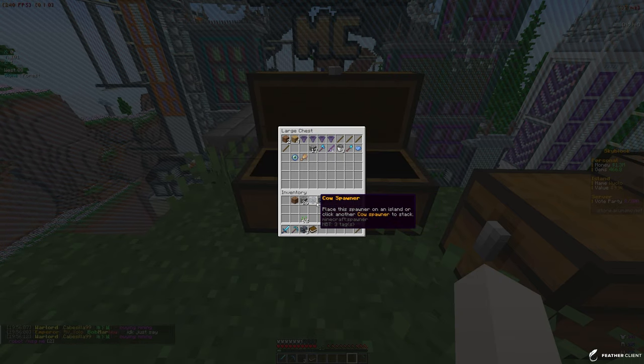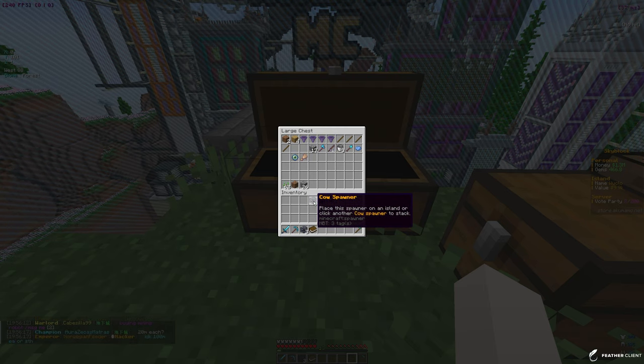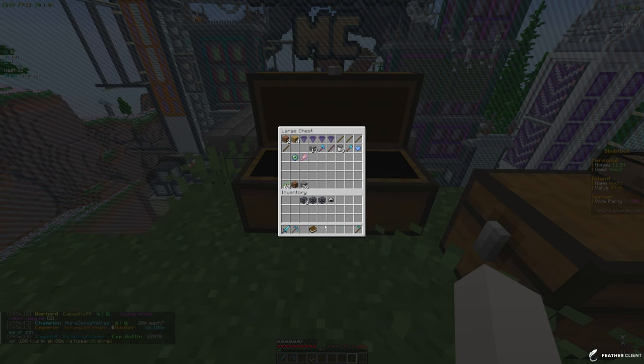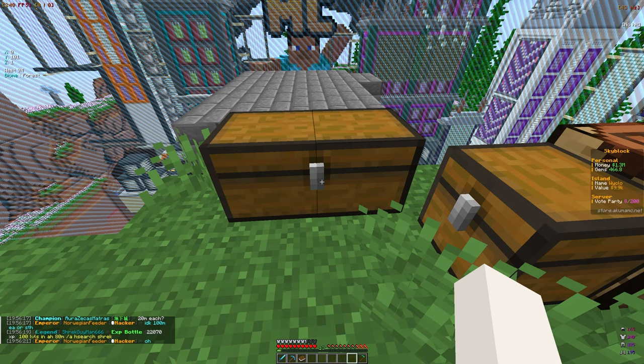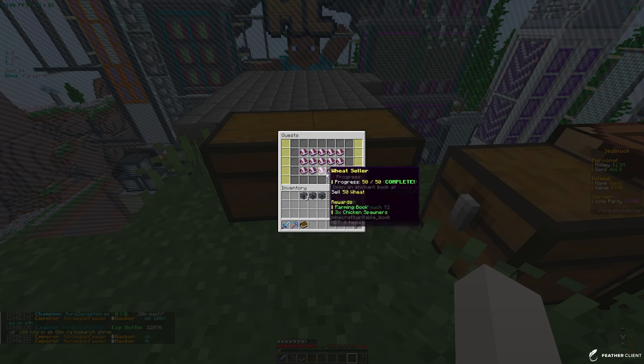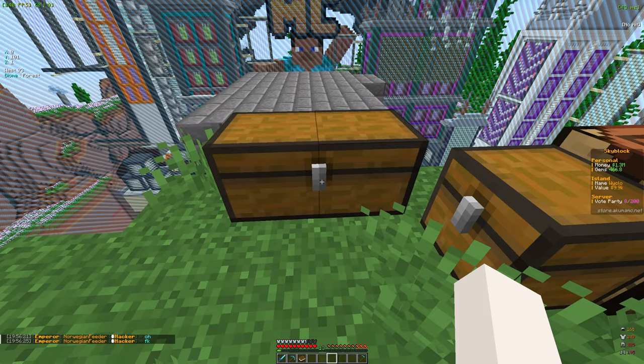We got an IG spawner last video, but we're going to have to make a separate grinder for it because you can only kill iron golems with fire - you can't kill them by hitting them. The next quest says to open up the enchant book at warp enchanter.